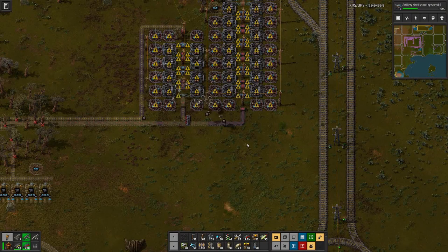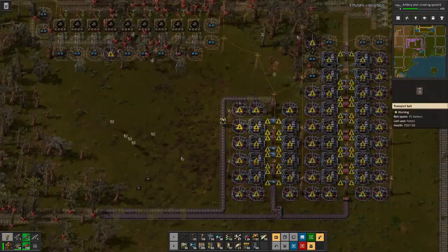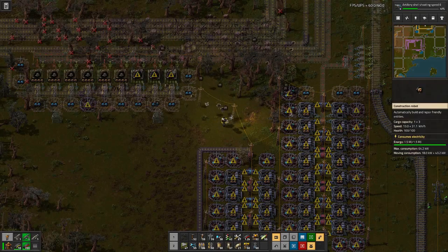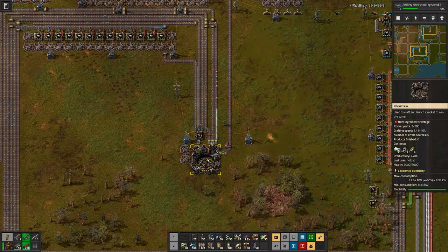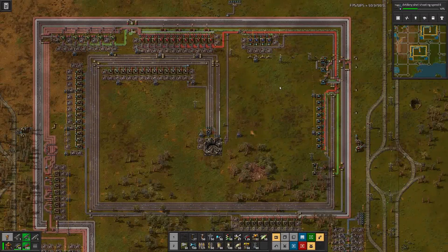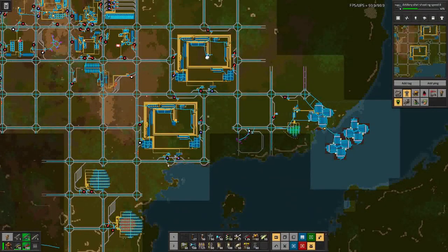Then hopefully we can see where we stand with resources and materials, and how much output we are actually producing with this additional rocket factory. All pieces are placed down and we are producing rocket parts for our next rocket. The belt is not yet fully backed up but hopefully this will only be a matter of time, and this setup should double our output of space science — given that we can supply enough materials.